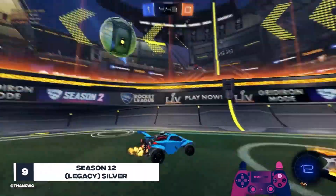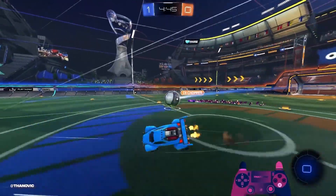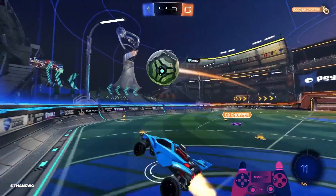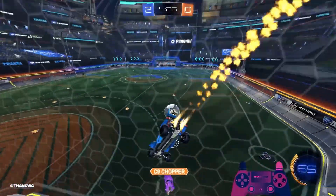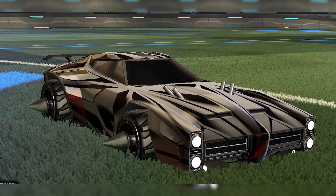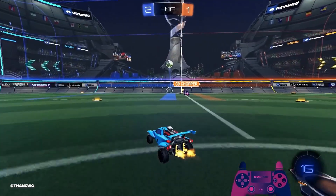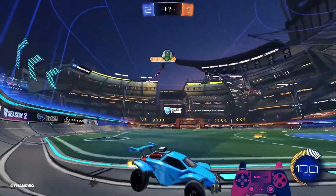Number 9: Season 12 Legacy Silver. Competitive Season 12 was the first ever competitive season to offer decals as season rewards, and they did not disappoint. Even though the Platinum decal was a close second, we have to give this spot to the Silver decal. It looks so much more sleek when compared to the others — the silver and black combination gives the car an almost mirrored shine that really seems to pop. Plus, you only need to reach Silver rank in that season to obtain the decal. No tryharding necessary.